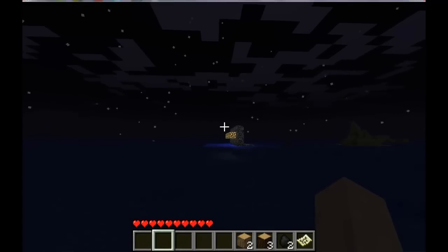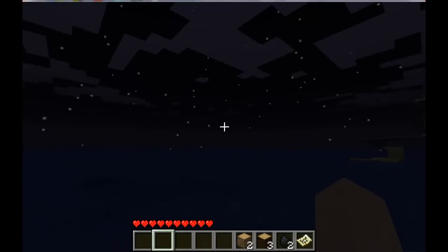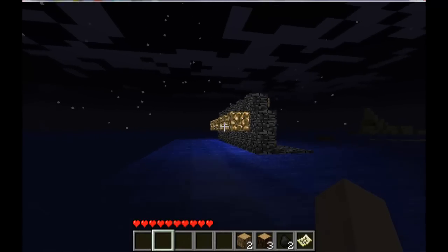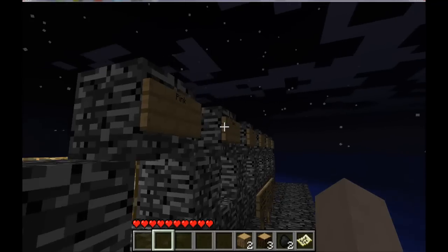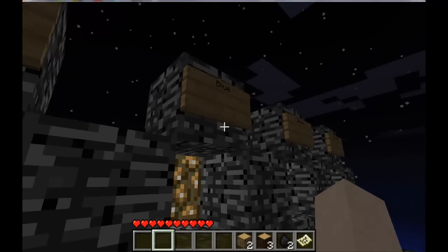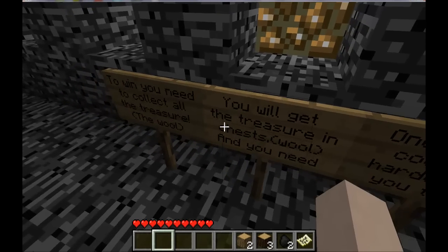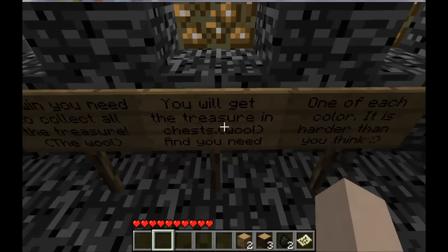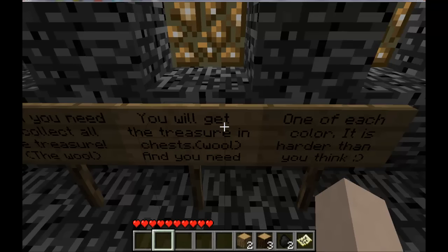So what is this? I haven't seen this before. I've seen a rundown on this map before, but this was not here then. We got signs — pink, yellow, green, blue, white, purple. To win, you need to collect all the treasure — the wool. You will get the treasure from the chests. You need one of each color. It is harder than you think.